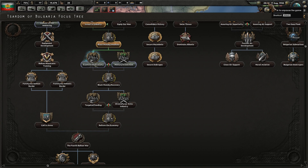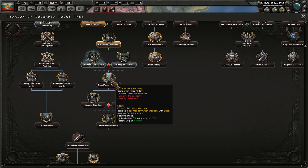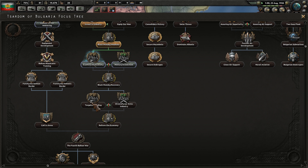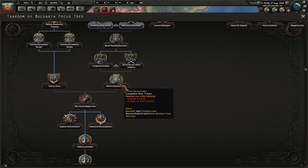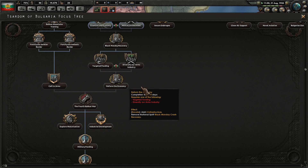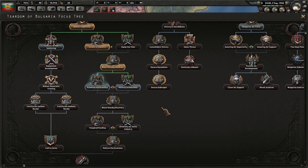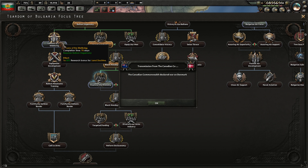Studying the national focus tree a little bit further — Black Monday recovery is coming next, so that's good. Targeting funding down here adds civilian factories. Reform the economy removes the national spirit of the Black Monday crash. That's what we need to get down towards first, and then we'll start heading down from there.